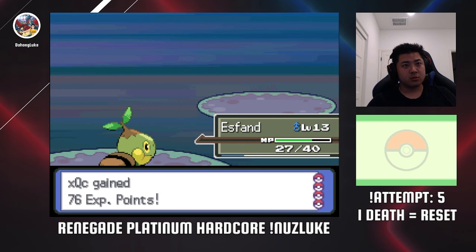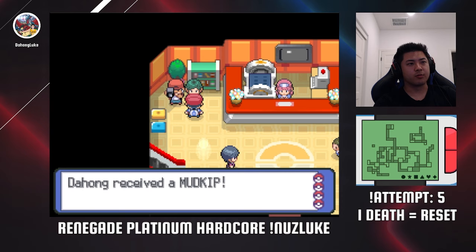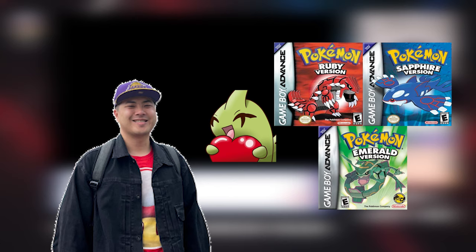After an easy Barry fight, we make our way to Oreburgh City, the location of the first gym. There I meet Steven, who gives me a Beldum, and I take the Mudkip from the Hoenn starters in the PC. I know what you're thinking — you can't take both the Hoenn starter and the Beldum since they have the same met location. Well, the Nuzlocke rule says you can only catch the first Pokemon you meet, and gift Pokemon aren't caught — they're given to you. Also, Generation 3 is my favorite, so I invoked the gift clause just this one time.